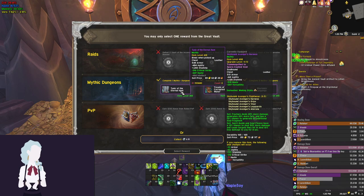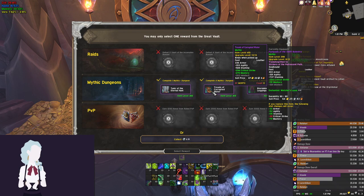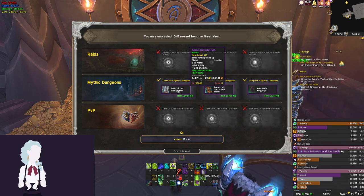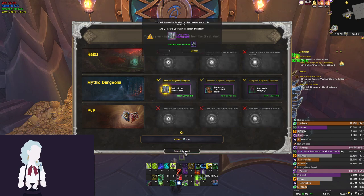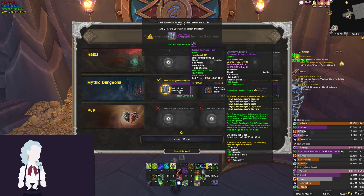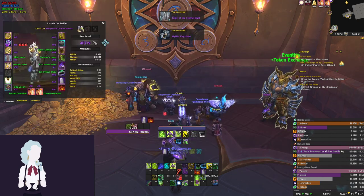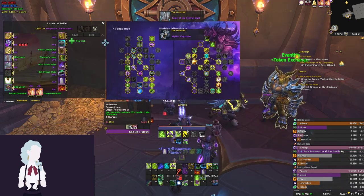We get a chest piece, which is I think an item that we passed up on last week. So it looks like what we do is we take the chest piece and just turn this into a tier piece. Or we can even keep it at what it is with crit haste on it — that's totally fine since we have our four piece already. So I'm just going to take the chest piece and then we can upgrade that from our current chest piece. I'll just equip that for now so I don't forget about it.